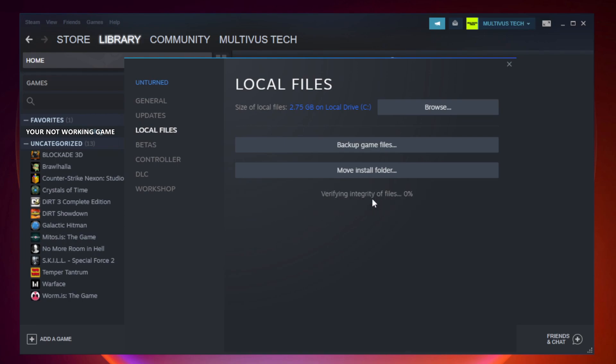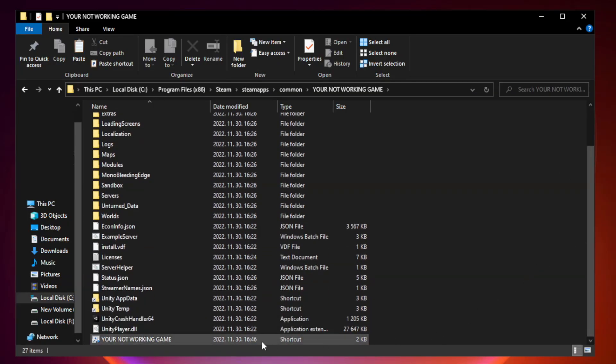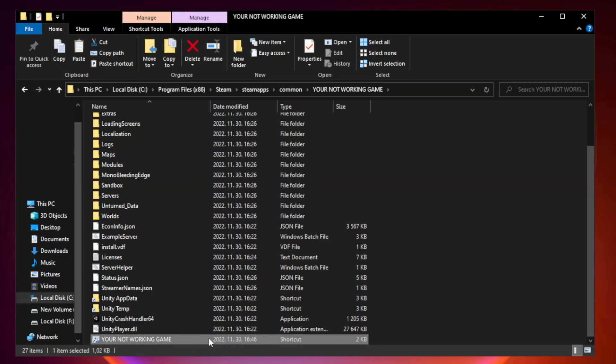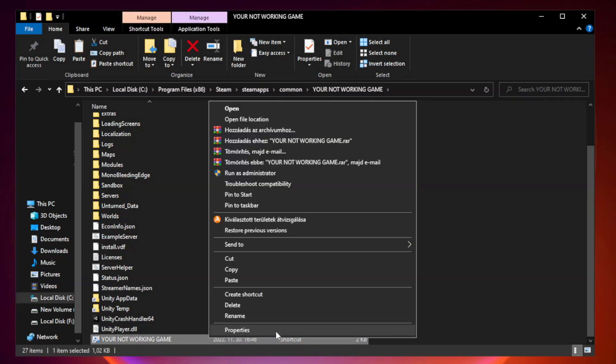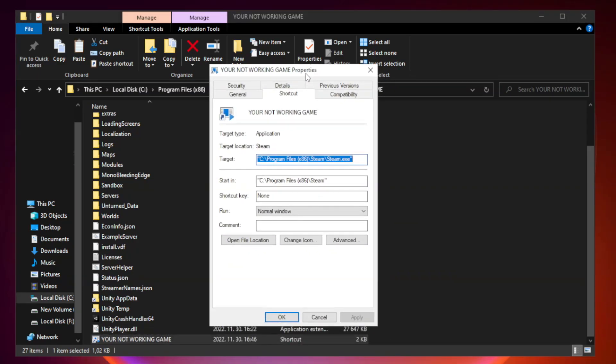Wait. After complete, click browse. Right click your not working game application and click properties.